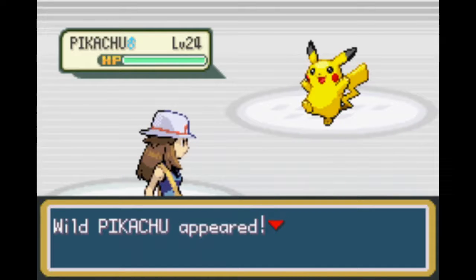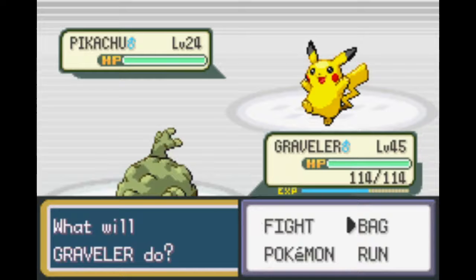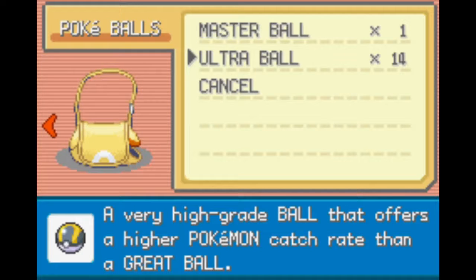Pikachu! Pikachu is the very last Pokemon that we're going to capture to complete our Pokedex. Which is fitting because he's the mascot. I guess it's fitting that he gets to be the last Pokemon we capture here.